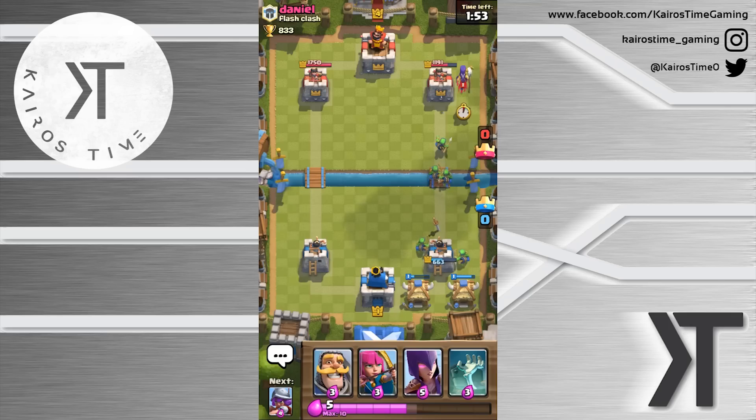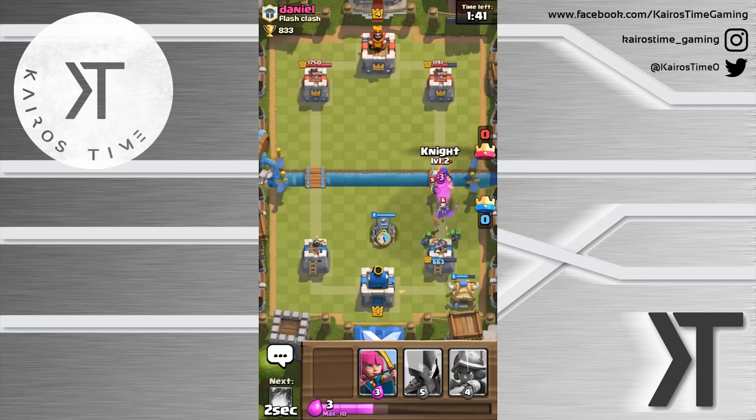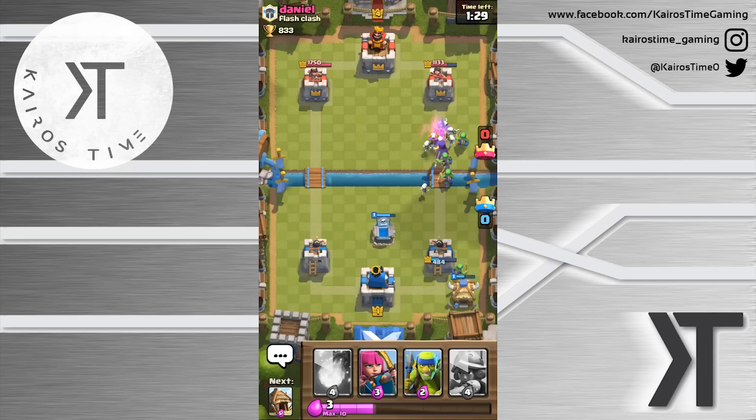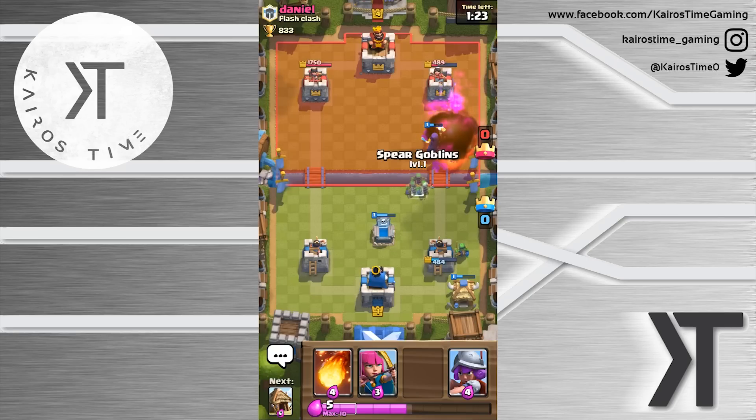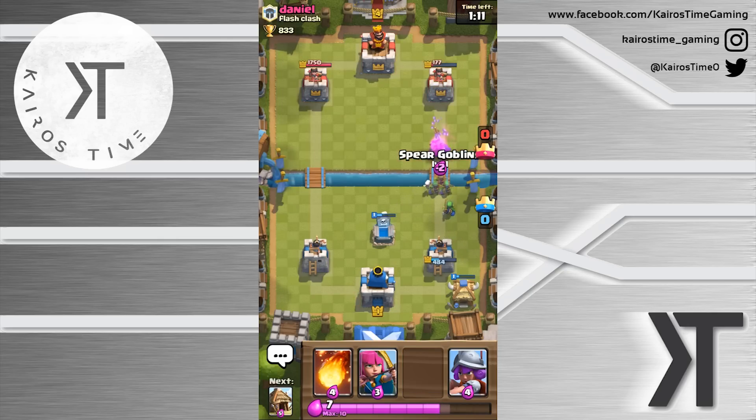He's played smart and now he's got his witch there. That's a really good card to play when facing spawn and zoo decks because she's so slow and able to take things out steadily. If I were daniel, I would have placed the witch further in the back behind the king's tower — that gives more time to build up a push and defend.